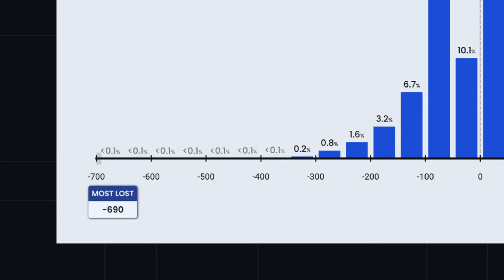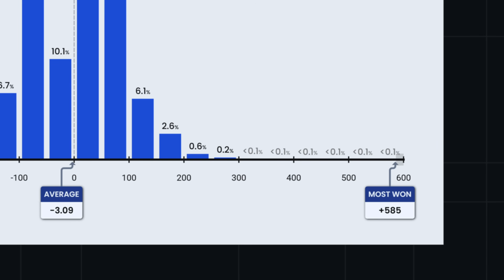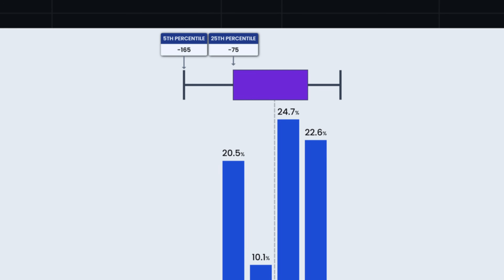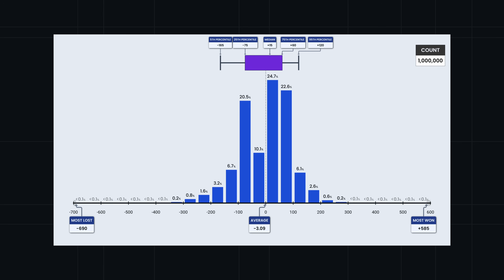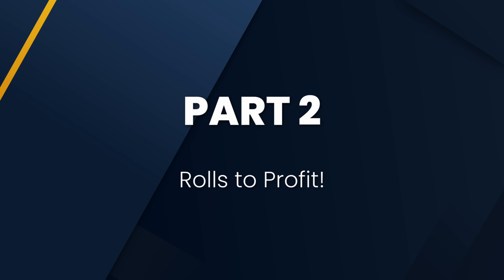The most any bot lost was $690, and the most won was $585. The median is positive, but there's a slight skew towards losses — and that's of course the house edge coming into play. Let's find out how many rolls it took our bots to turn a profit.